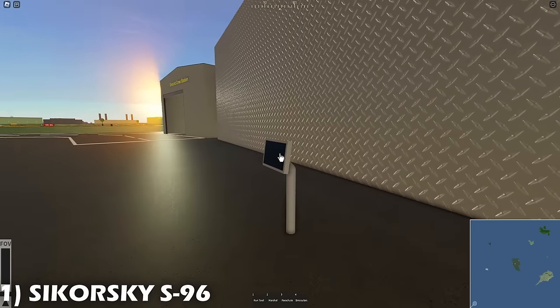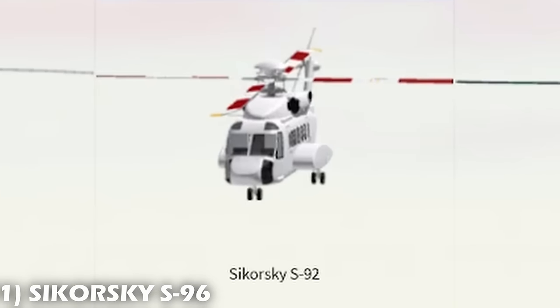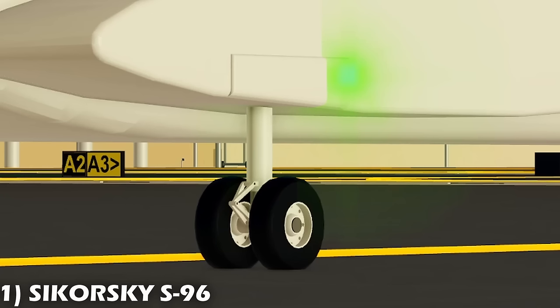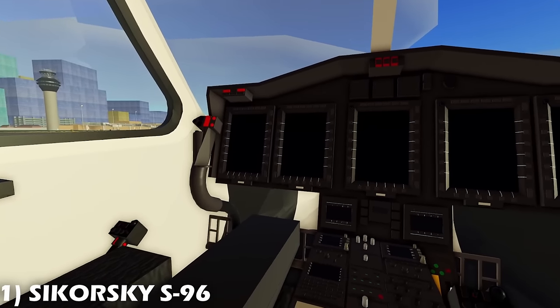If you go ahead over to the aircraft spawner and go to helicopters, there's the new kid on the block. There are two rotors — a large one at the top and a small tail rotor at the back — landing gear with a carriage, more on that later, and an animated door up front.